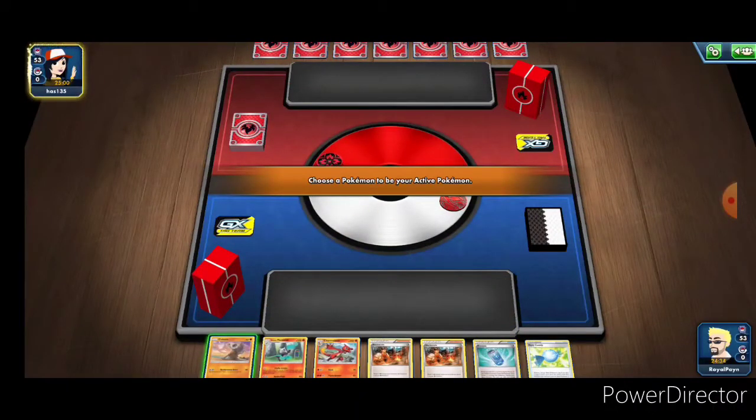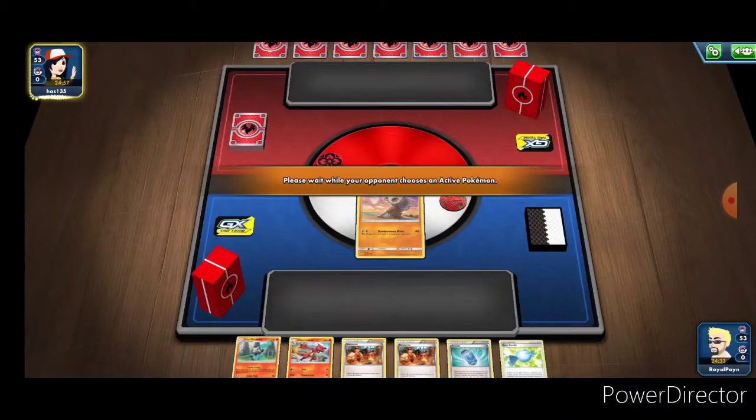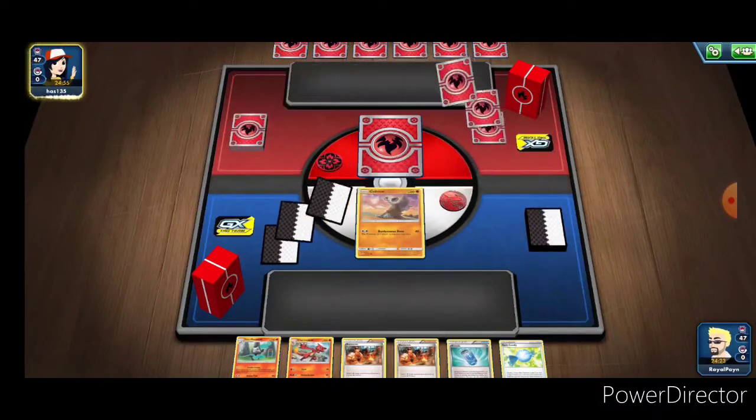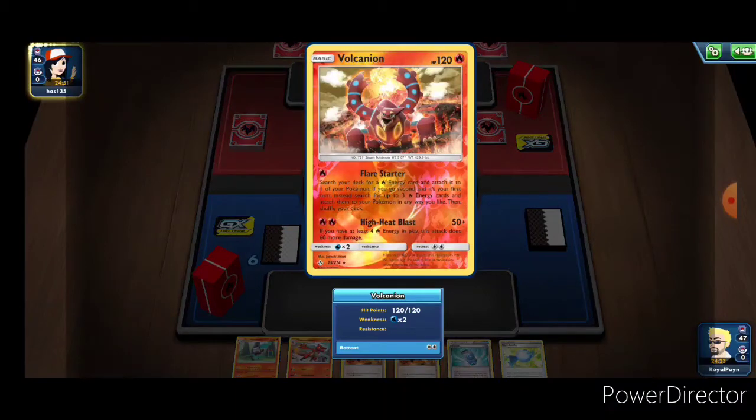Additionally, although this Charizard has the pretty cool ability of doing even more damage if your opponent is playing GX and EX Pokemon - which a lot of people are - Salamence straight up just does 200 damage. Having to mix water and fire energy in the Salamence deck is a bit annoying though, because you have to keep that in mind.